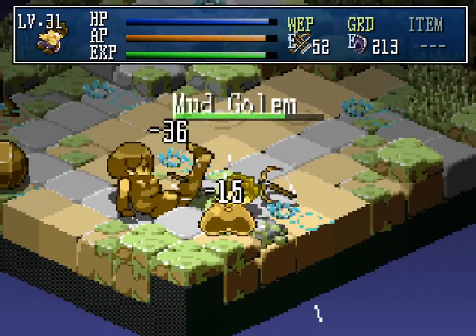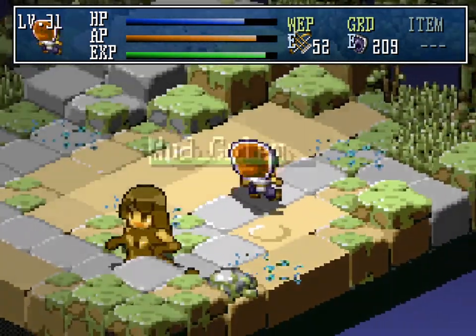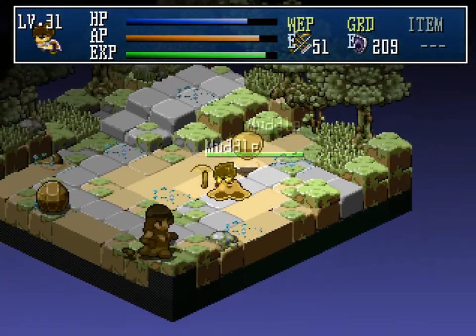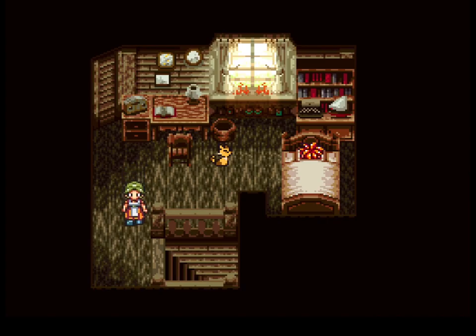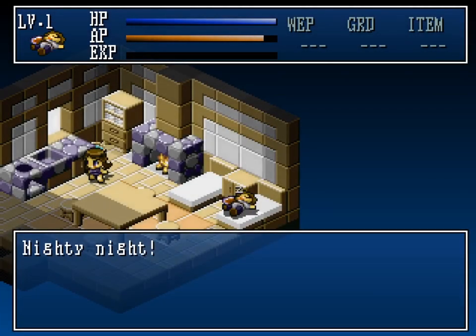Hakoniwa Explorer Plus, as the title implies, prizes exploration first and foremost. Controls are directional pad and four buttons. The slacker starts, in JRPG tradition, waking up — in this case in a house with Tsukumizu.